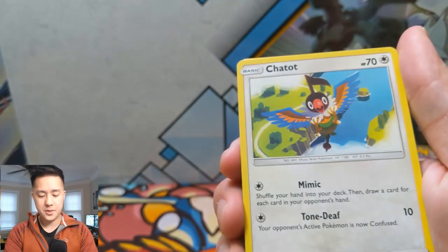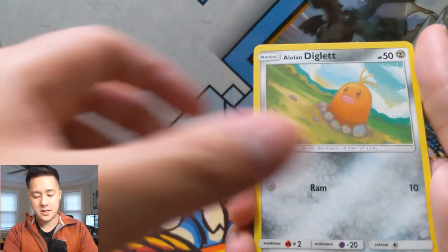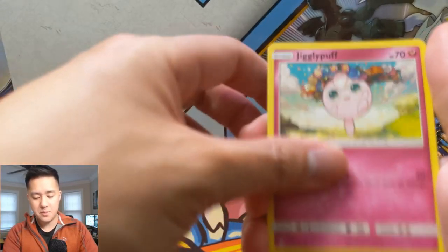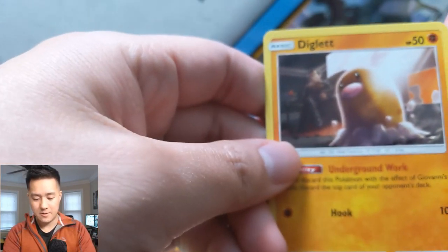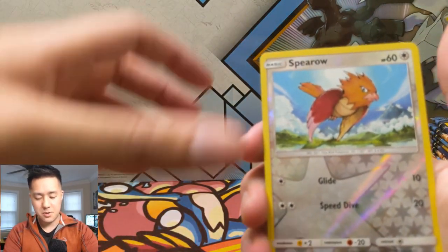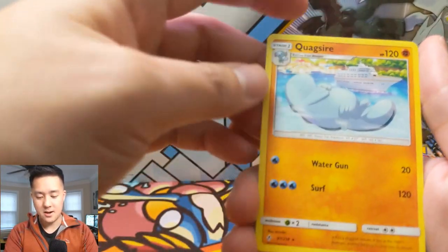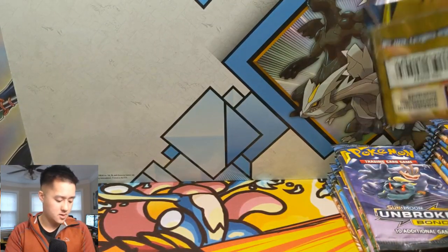Fairy Energy, Chatot, Lairon, Martial Arts Dojo, Diglett, Zubat, Jigglypuff, Bellsprout, another Diglett — I love that art. I wonder if Gogoat is like, 'What just happened, where'd you come from?' A Spearow, and then a Quagsire — a Fighting type with all Water attacks. Has Surf and Water Gun. Why is that a Fighting type?